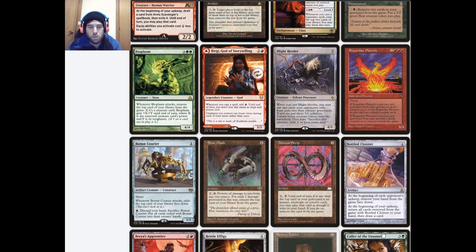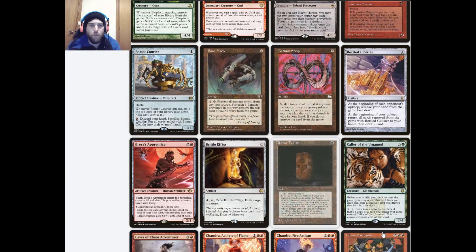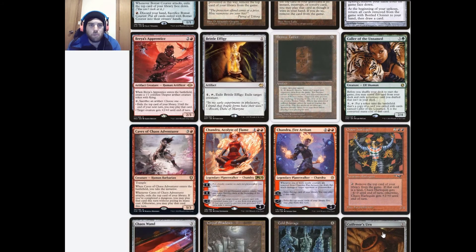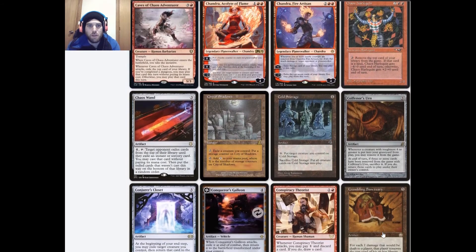Being able to play those exiled cards and get wolves right away wouldn't be bad; it can help rebuild your board sometimes. Birgi, God of Storytelling is kind of cool but probably not powerful enough often enough. Briar's Apprentice — we're not going to have that many artifacts in this deck, so you'd only get maybe two exile effects over a couple of turns. Probably not worth it.